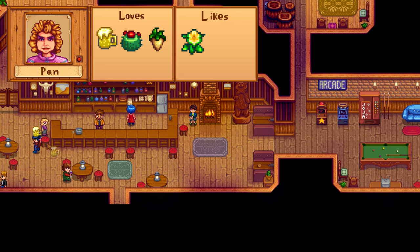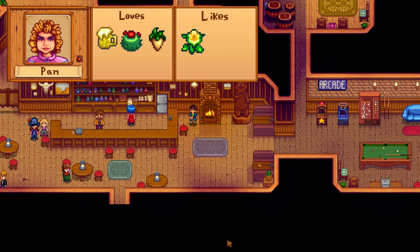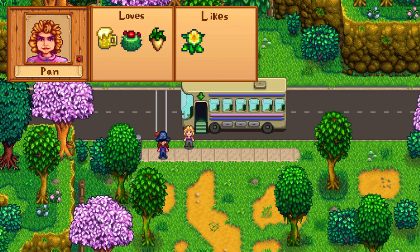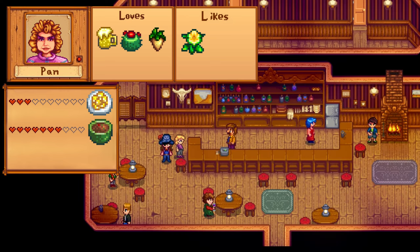Pam is an easy one — she loves any alcoholic beverage, parsnips, and cactus fruit. Same as Shane, I just buy her beer at the saloon, where she's basically every single day. If you have the bus unlocked, she'll stand next to the bus station every day from 10 to 5. After 3 hearts you get the cheese cauliflower recipe, and after 7 hearts the stuffing recipe. She has a chance of sending battery packs, beer, and energy tonic. Her birthday is on Spring 18th.